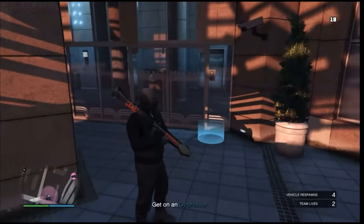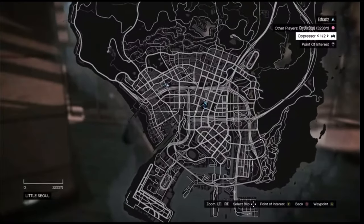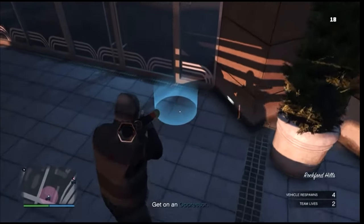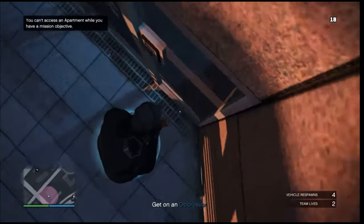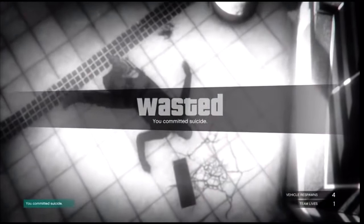When you get to your apartment — just so you know if you're new to this — you cannot see your apartment on the map, so you'll have to remember where it is. Once you're at your apartment, walk up to the blue circle and blow yourself up. You can use a rocket or a sticky bomb. After you load back into the session, walk into your apartment.